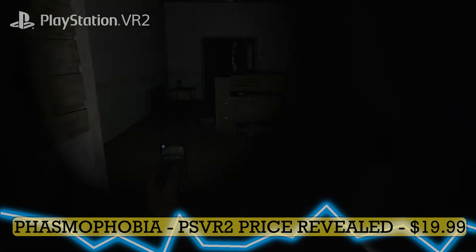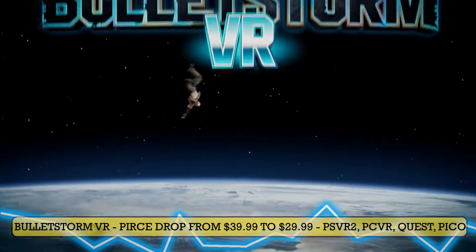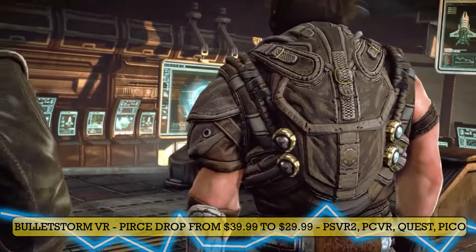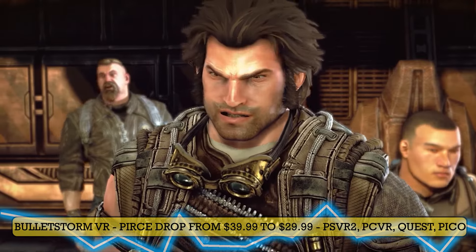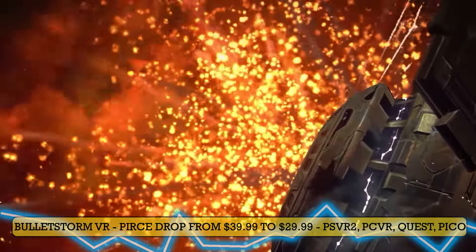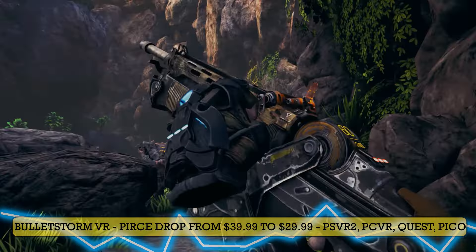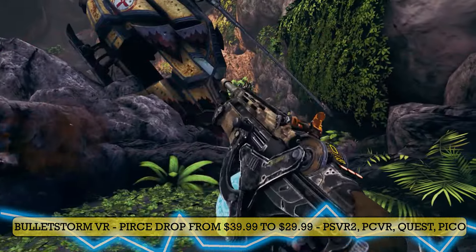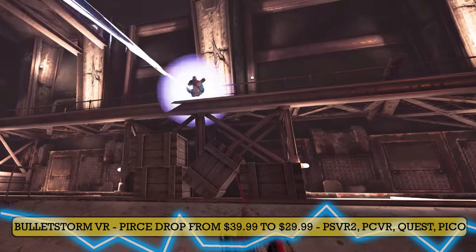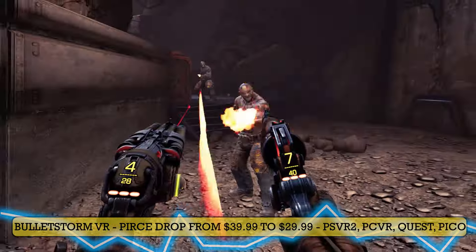Let's talk about Bulletstone VR — it's out on Quest, Pico, PC and PSVR 2. From the 29th of October, Bulletstone VR will be dropping its price by $10, so instead of $39.99 it will cost $29.99. A good move by the developer. When the game first released, the PC version was alright but all the others had a few issues — all of which have been addressed with plenty of patches. The game is quite fun now, but if you want to buy it, wait a few days to get it at a much cheaper price.